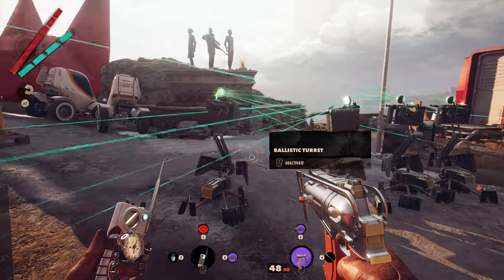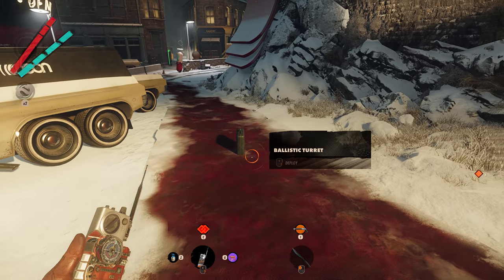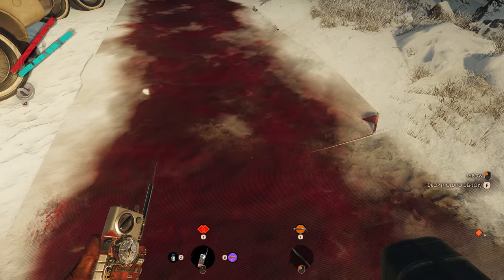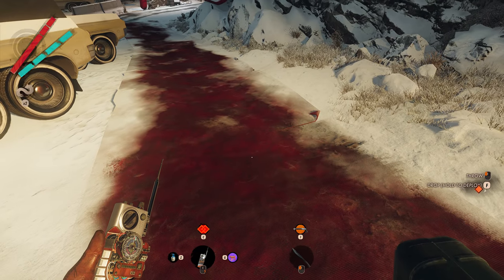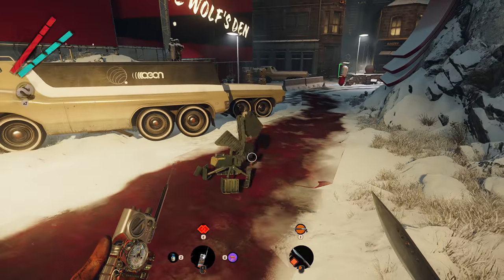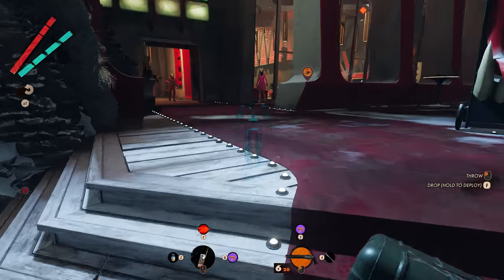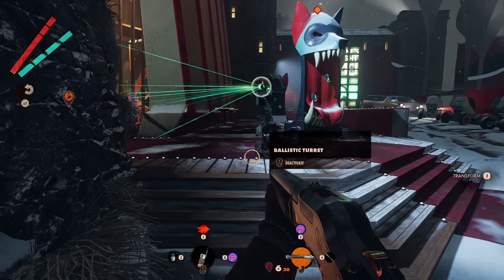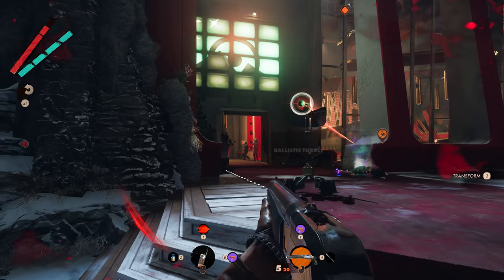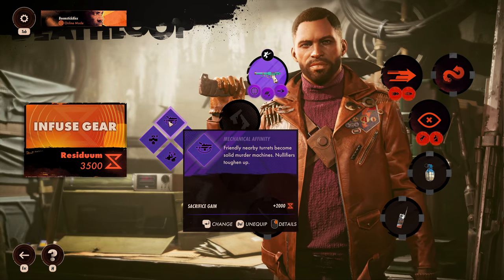Next, another weapon you'll always find around the maps are the immensely powerful turrets. You don't want to just toss these out and then activate them, because you can't control which way they face, and just setting them down means you also have to then activate them. However, if you hold down the drop button, you can quickly place a turret and it will automatically go into sentry mode. This lets you use the turrets much more offensively at the last second, rather than defensively hoping someone stumbles upon your trap. There is also a passive called Mechanical Affinity which amplifies the power of your turrets if you really want to make full use of them.